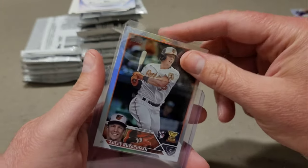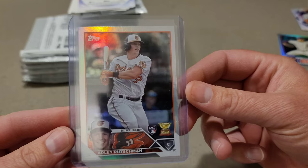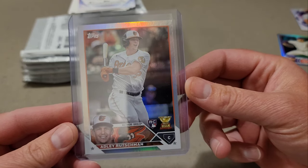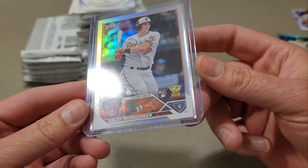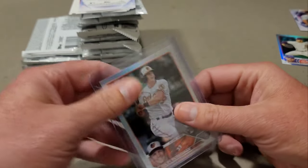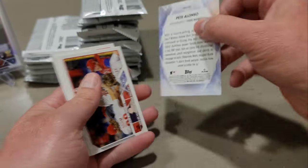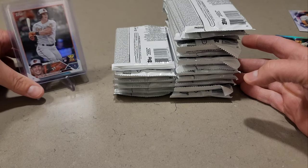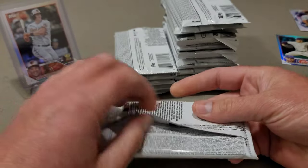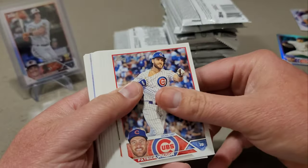That looks crispy — I'll take that. The edges look okay, centering looks pretty decent, maybe a little heavy on the left, but the corners look great. No surface issues — this card is probably going to PSA for grading. We also pulled a Pete Alonso Stars card. I consider that a win. That's a nice hit — an Adley Rutschman rainbow foil parallel. Not quite sure what it would sell for, but it's great to get a parallel of one of the big boys.